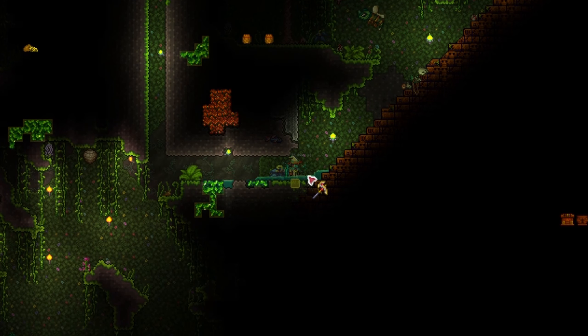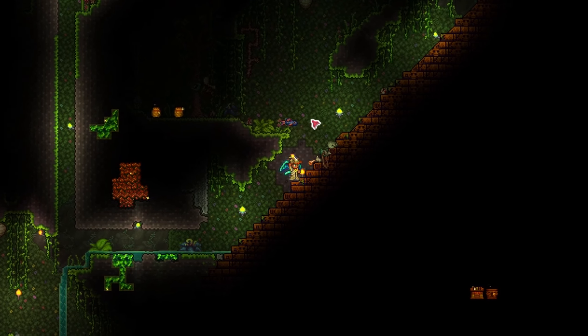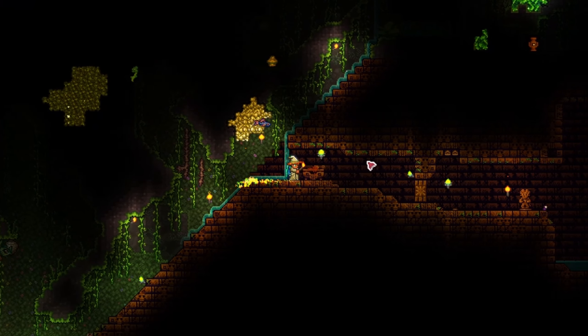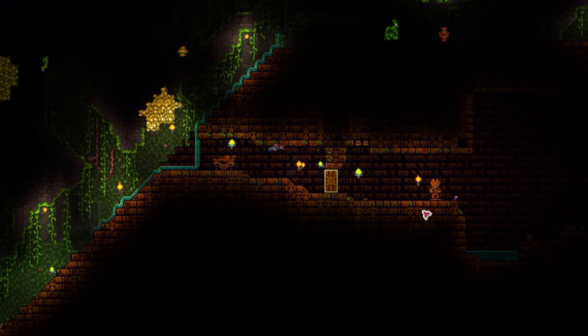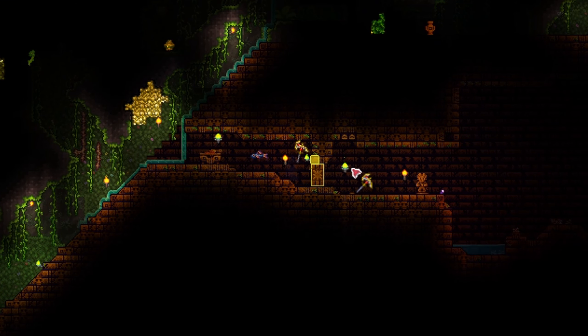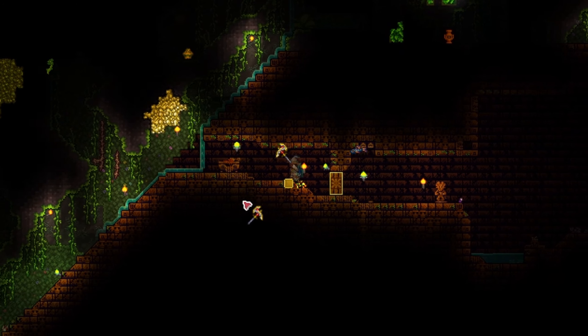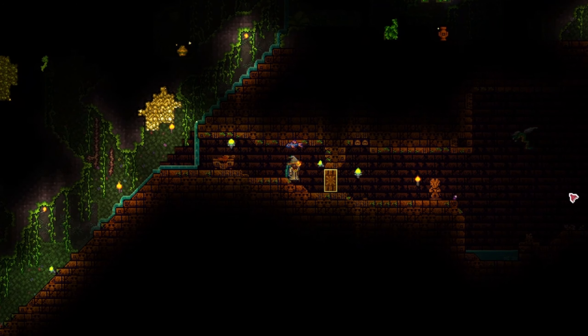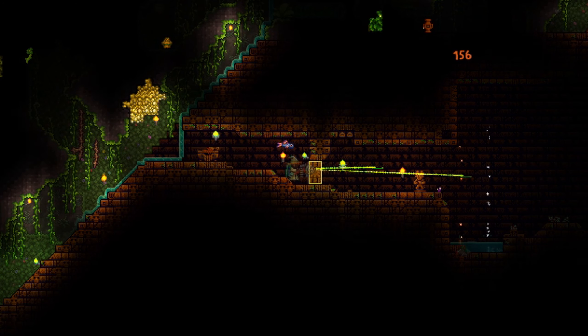Here we are in the jungle temple, where Golem resides. If you have trouble finding the one in your world, use a spelunker potion and look for these temple chests and treasures. To enter, we needed the key from Plantera, which we already used to unlock the door some time ago. Also note that we cannot mine these blocks yet, so the only way in has to be via the jungle key from Plantera.